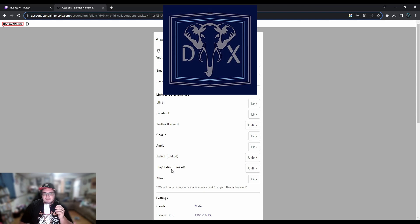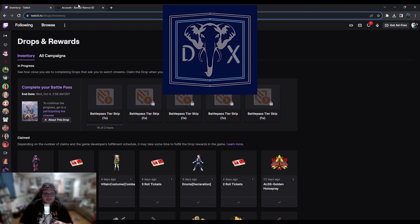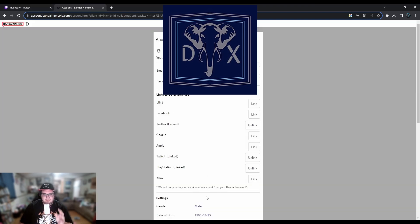Once you have your Twitch linked, you can then link and unlink, but none of these are going to matter because there's a whole different way you have to go about actually linking your PlayStation or your Steam — basically linking your account to these. I'm going to show you that in the next step. So like I said, once you've claimed these, you'll go here, you'll hit this, you'll link your Twitch, and then this next step is what you have to do to now collect these on this particular account.